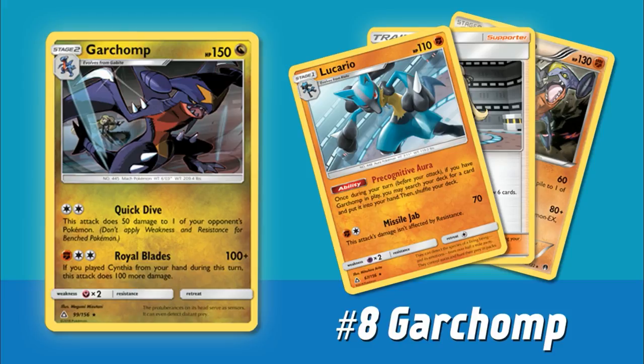The first tool that really helps out Garchomp is the new Lucario from Ultra Prism. This has perfect synergy with both cards we've already mentioned. It has this ability, Precognitive Aura — once during your turn before you attack, if you have Garchomp in play, you can search your deck for any card and put it into your hand. So you can grab something like Cynthia to increase your Garchomp's damage output, or grab a Choice Band, energy, or whatever you might need.